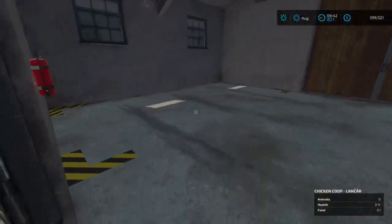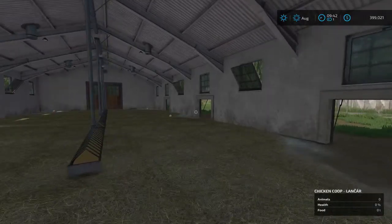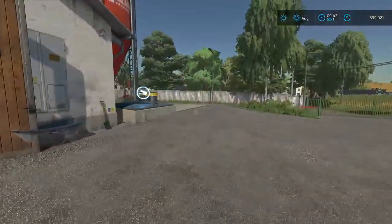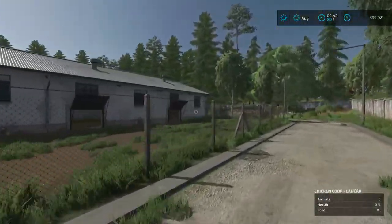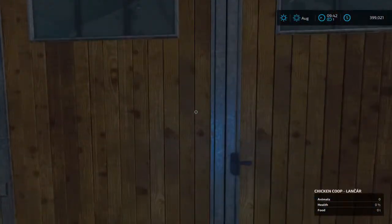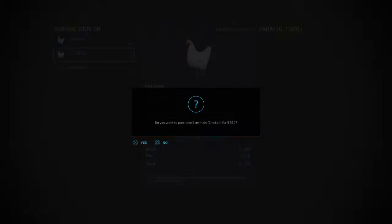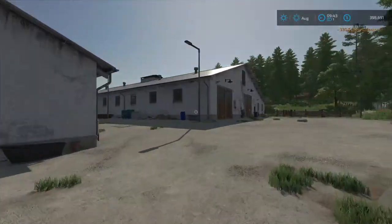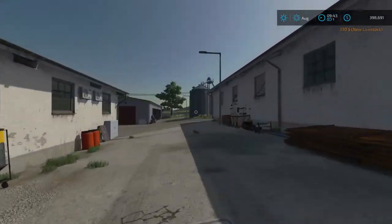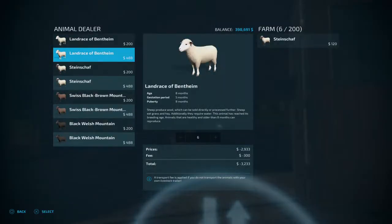Let's go down to the chicken barn - we can even go in this. That's probably where the eggs spawn - we've got chickens in here. The chicken purchases are on the back side from the other animal bin. Let's buy some - holds 500 chickens, holy cow. Just buy six for now. I didn't see how many sheep this held - 200 sheep, that's pretty good.